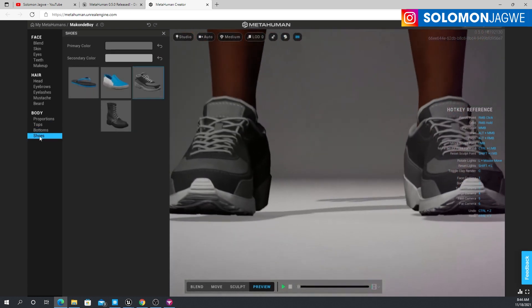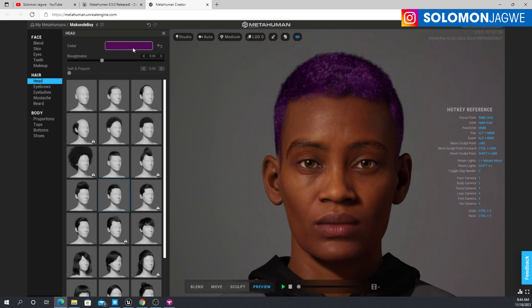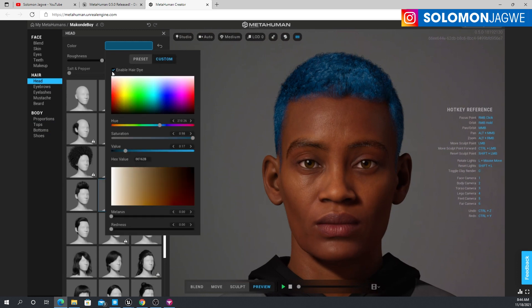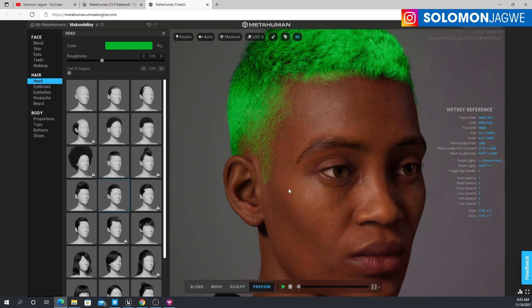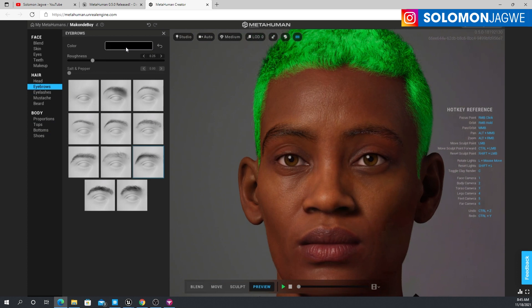Under tops — nothing new. Under bottoms — nothing new. Under shoes — nothing new yet. When you go to the head, up at the top, if you want to change the hair color, click on the color swatch and there are different colors you can choose. When you click on Custom, the Enable Hair Dye option — it comes disabled by default, but when you enable it, it kicks you into the dye panel. Click it and you're able to click on a color swatch and adjust the hue, saturation, and value. I'm thinking cyberpunk-kind characters — if you add some cool glasses. The hairs on the eyebrows and eyelashes can also be adjusted, but you have to select them individually.